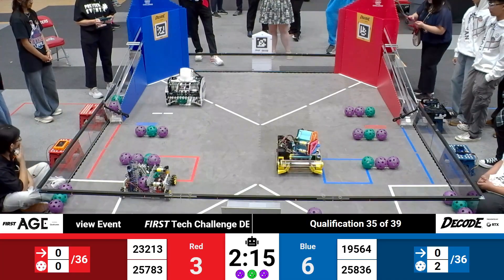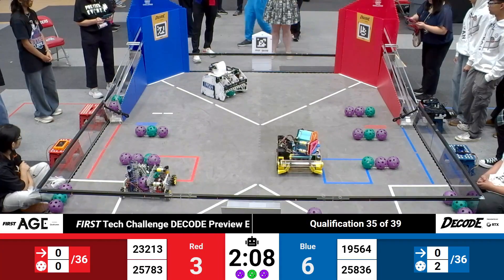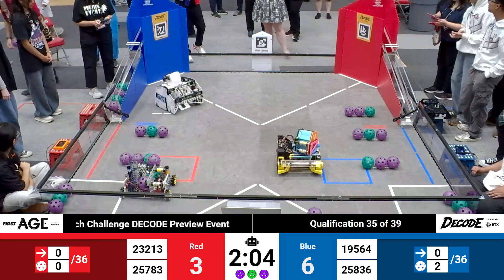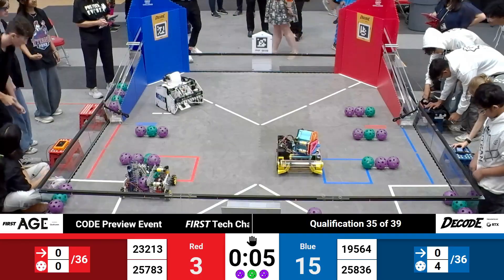19, 5, 64 for the Blue Alliance. They line up for a second attempt in Autonomous after cleaning up the artifacts preloaded on a spike mark. 10 seconds left to take aim. Two out of three do find their home. It looks like they use Limelight to find the correct April tag, helping them align right in front of that blue bar. Drivers, pick up your controllers.